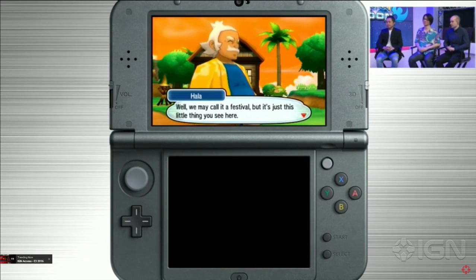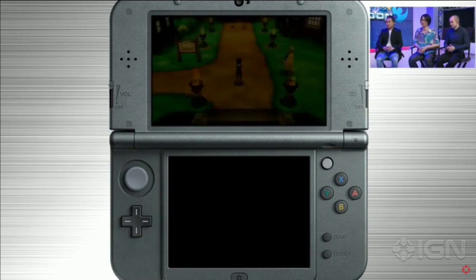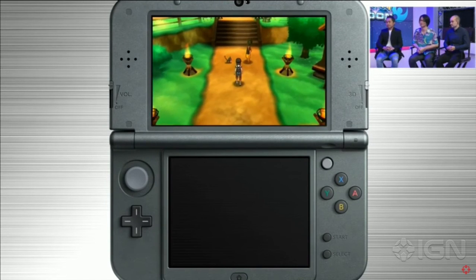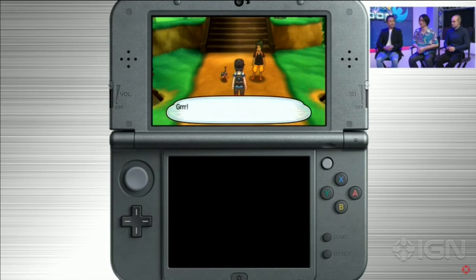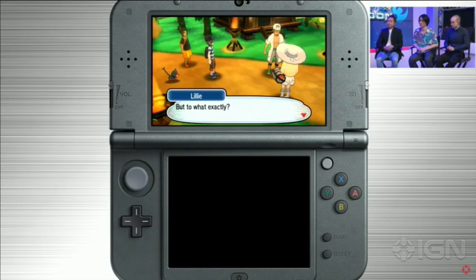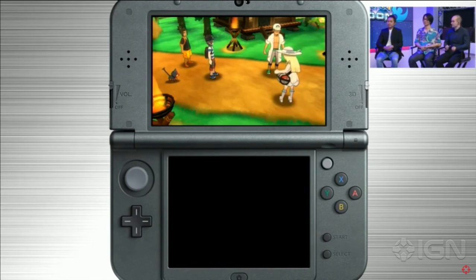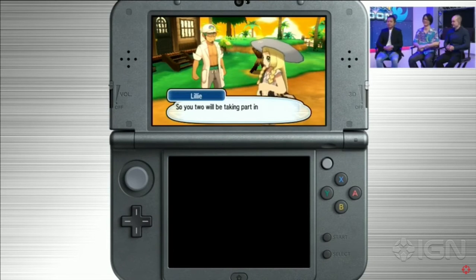When you first get here, this is so cool - look at it. This is some sort of festival and this is your one rival. His name is Hau. So this is Hawaii-themed, so these are all kind of like Hawaiian-based things and Hawaiian-based names. Here's the professor and his assistant who I'm pretty sure is actually your other rival. I think this is the build-up to when the Battle Royale happens.